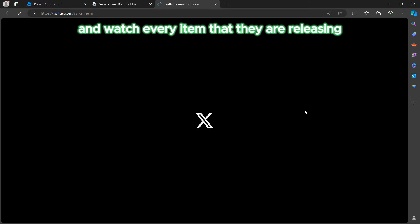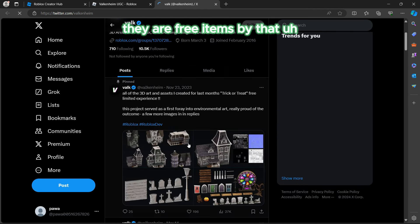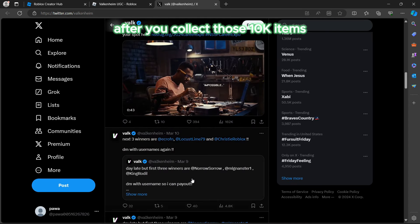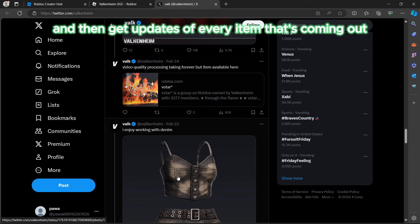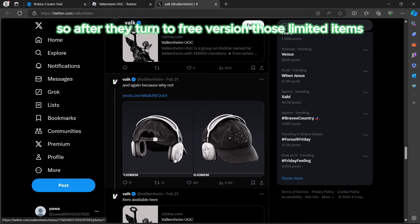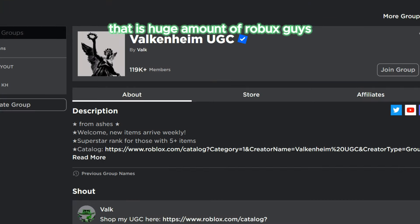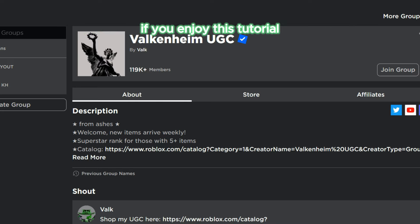Many creators have their contact information on their page — you can follow them on Twitter and watch every item they are releasing. These items, once released, are free. They can release like 10,000 items when they are free. After you collect those items, they will turn limited and can be sold. Those limited items can be sold for like 10,000 Robux — that is a huge amount of Robux.